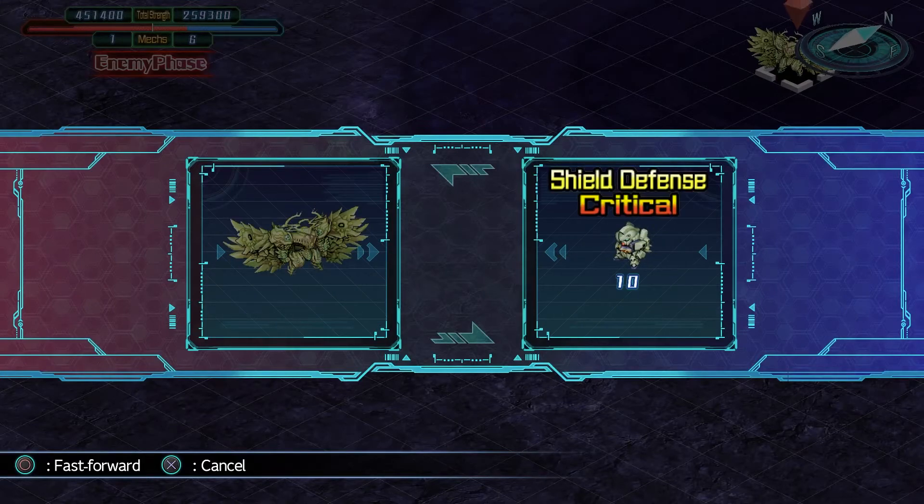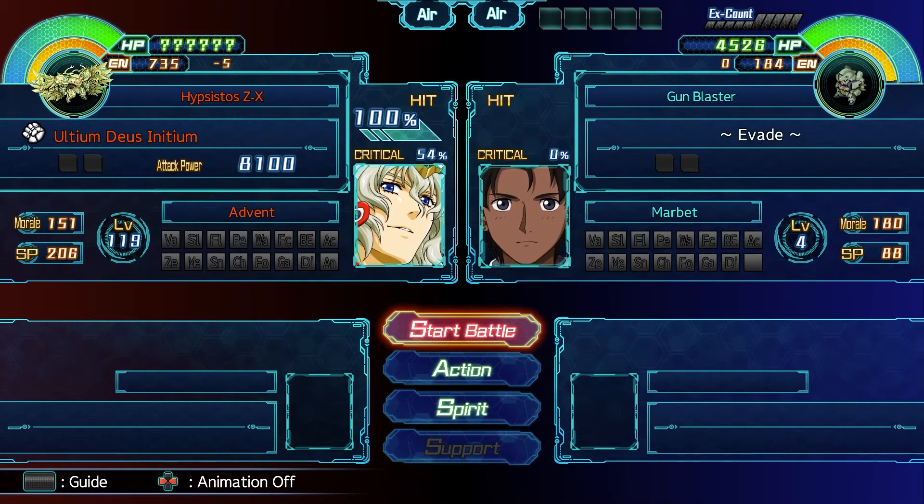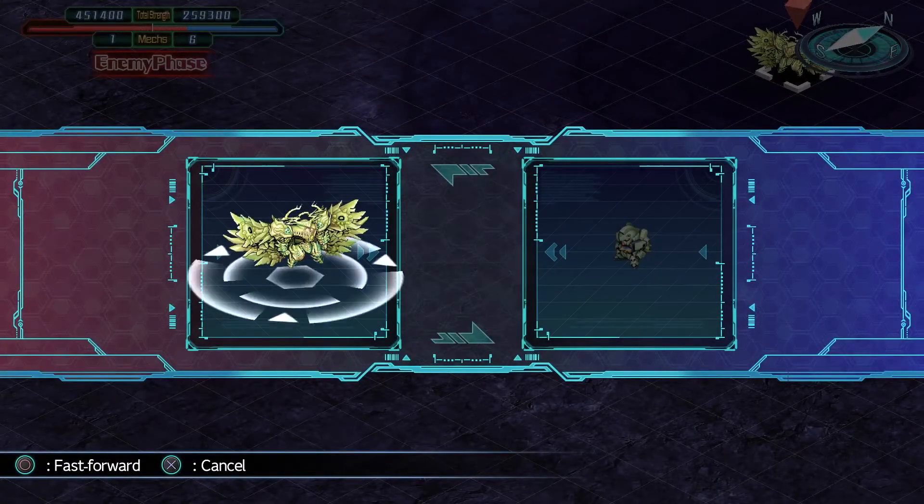And that's it. Advent actually hits really really hard against units that aren't upgraded at all. Max defense and 5 res arcanas separately are around the same amount of damage reduction, and both combined basically makes things invincible.